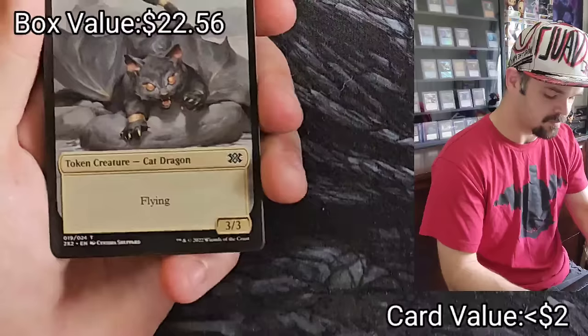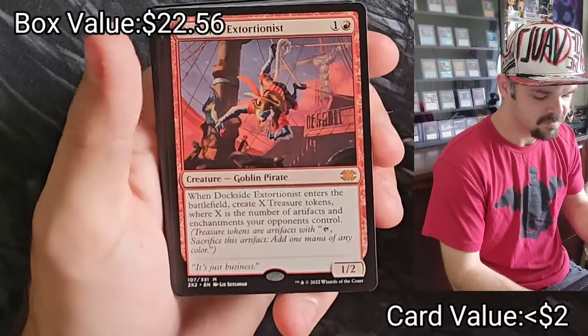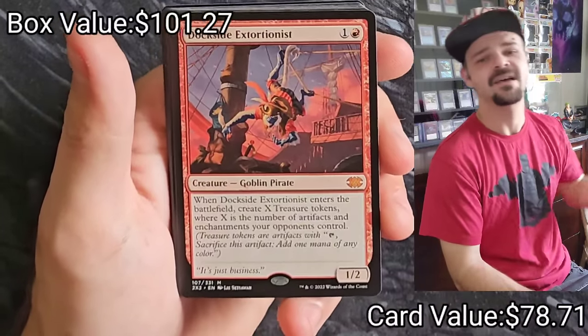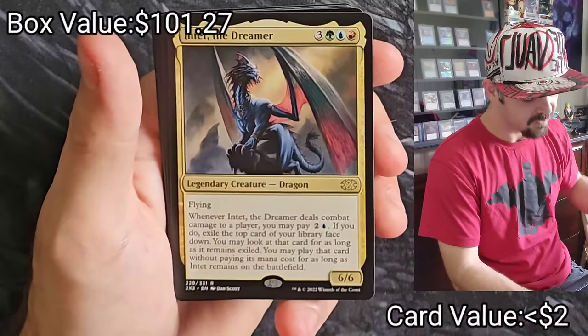I guess we're waiting on just a couple hitters through this. Cat Dragon Token — love it. Grayblade Marauder, Firefall, Dockside Extortionist — what?! That's a hitter, that's what I'm talking about. Good job. That helps us make up for this box value so far.